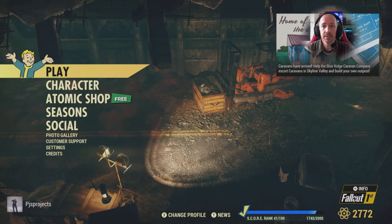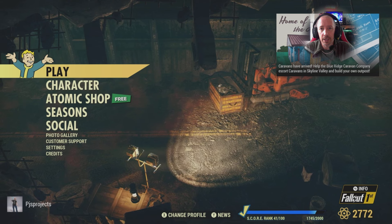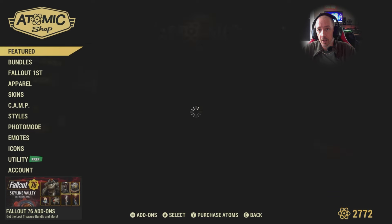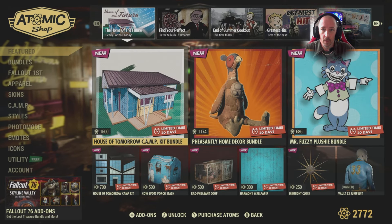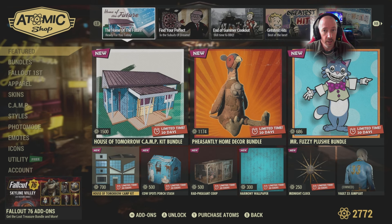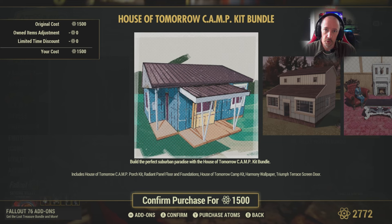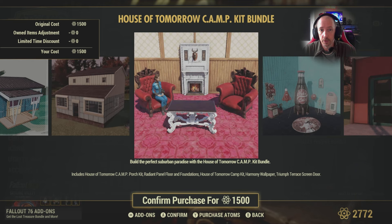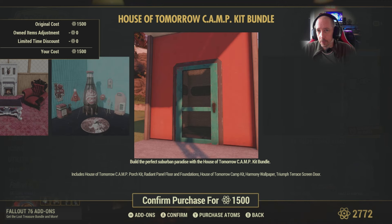Hi guys, PJ here. Today taking a look at the Home of the Future bundle, which was just added to the Atom Store. It appears to be a house building kit to go with the Triumph Shelter bundle they recently did. It's based on Fallout 4-style houses — Sanctuary-style — but in good condition before the war. The bundle includes a variety of walls, small sections, large sections, roof, carpet, and a mesh door.